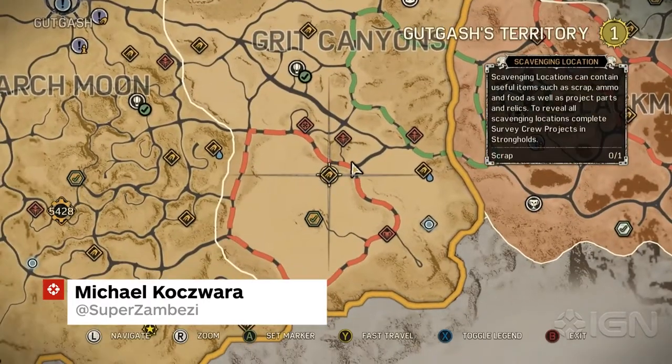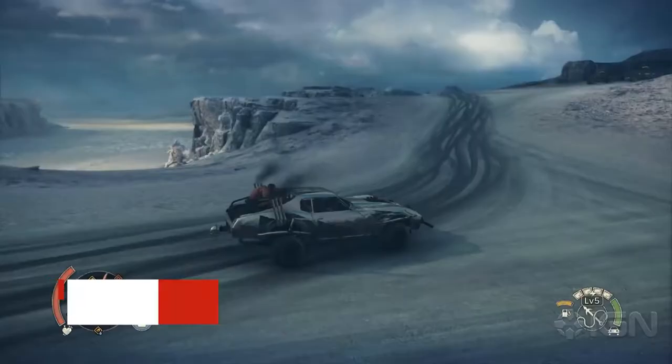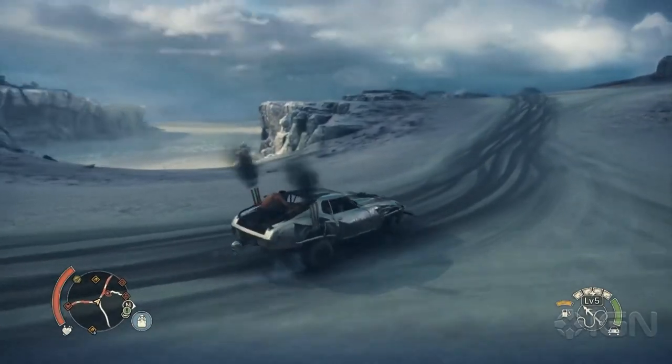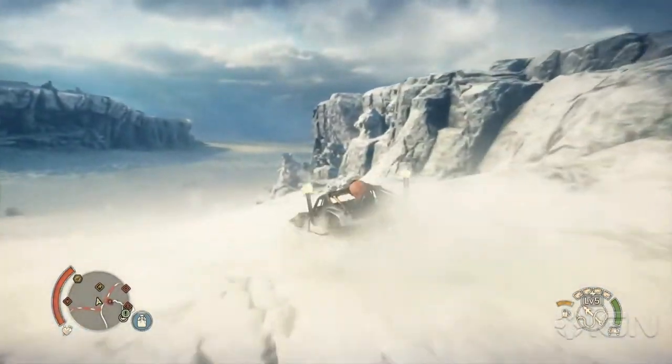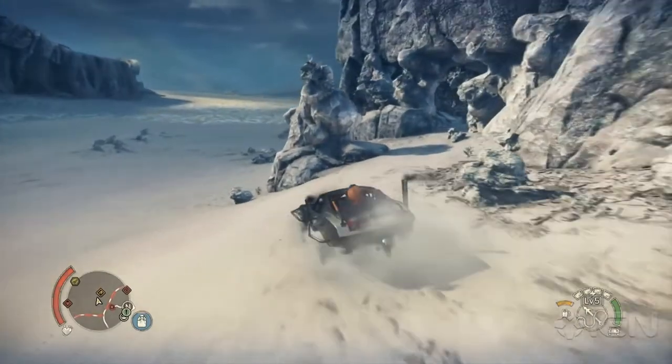Mad Max features a number of easter eggs that reference other games and films, but one of the cooler references in the game includes a Half-Life easter egg tucked away at a scavenging location in the Grit Canyons region of Gut Gaseous Territory.